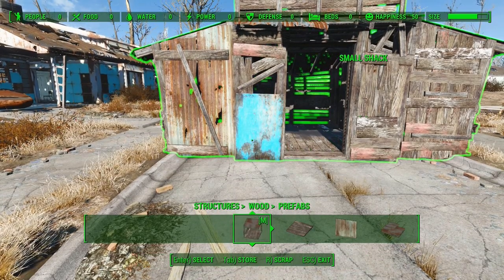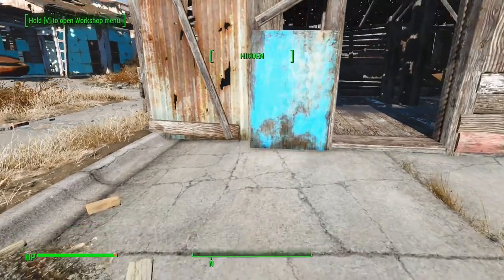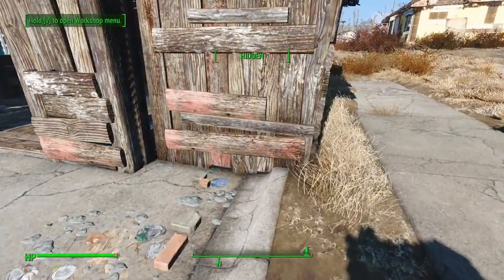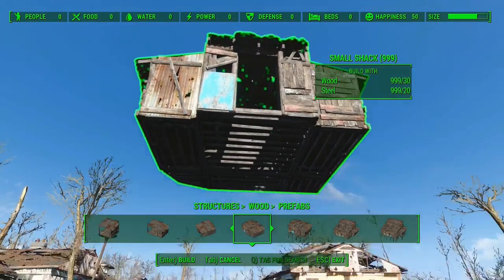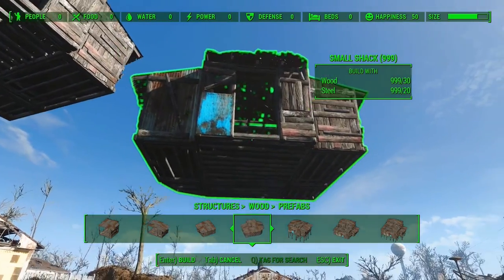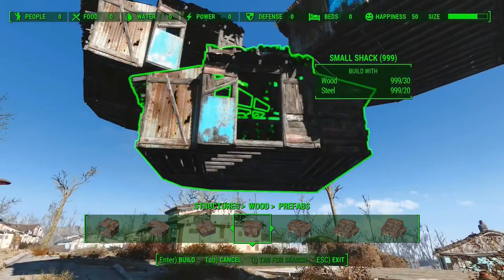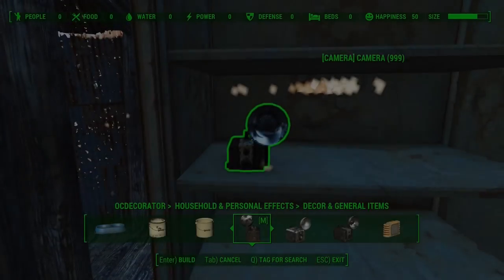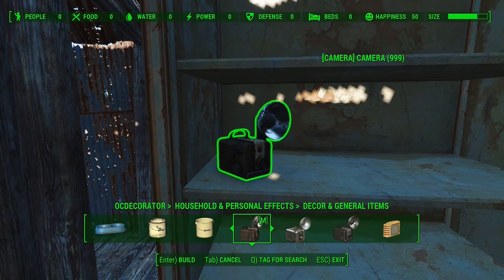Similarly, items must also be placed inside the boundaries of the settlement, but they can be placed so that they clip together, which can be used to fix many issues, such as with walls or doors. This mod certainly can be used in unimmersive and unrealistic ways to build floating settlements, but for our purposes it can be used in a much more realistic manner, to place OC Decorator items on bookshelves or to fix ground snapping problems.